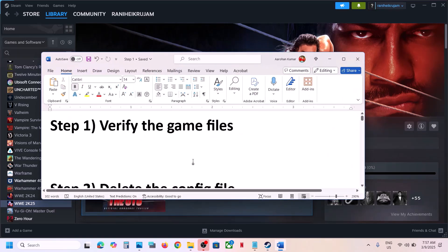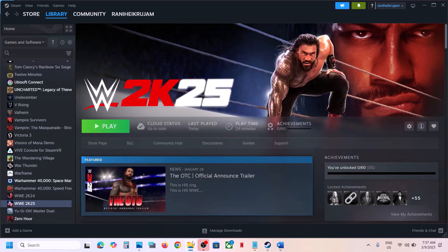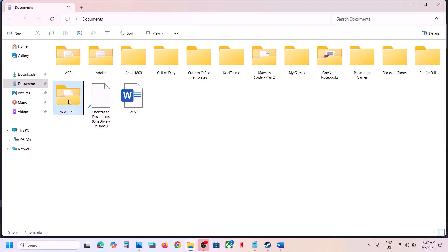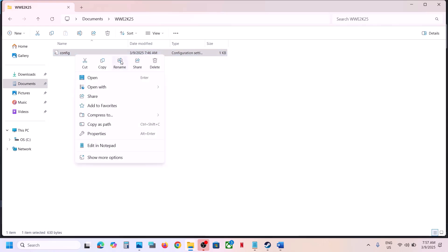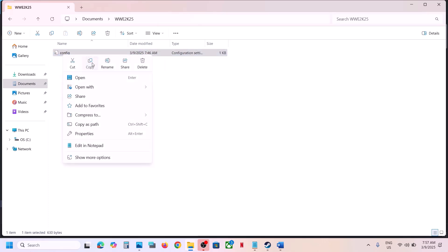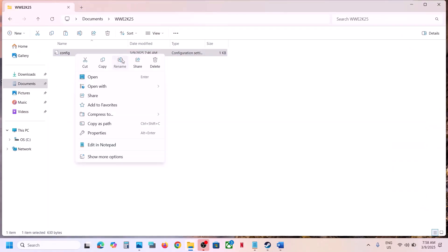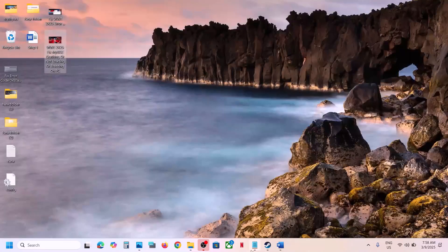The next step is to delete the config file. Open File Explorer, go to the Documents folder, and open the WWE 2K25 folder. Here you will find the config file. You can either delete it or rename it. Note that you will lose all saved settings, so if you want a backup, copy it and paste it to the desktop first. Once you have a backup, rename or delete the file, then launch the game and check.